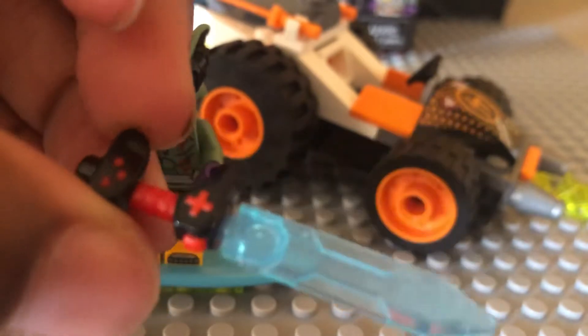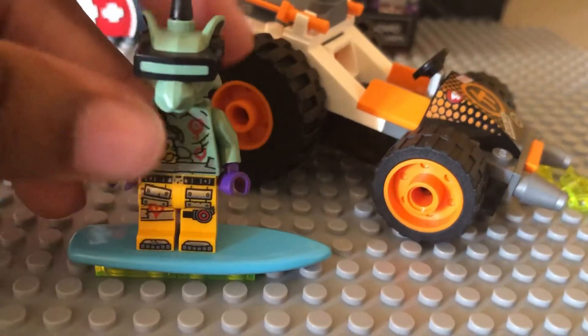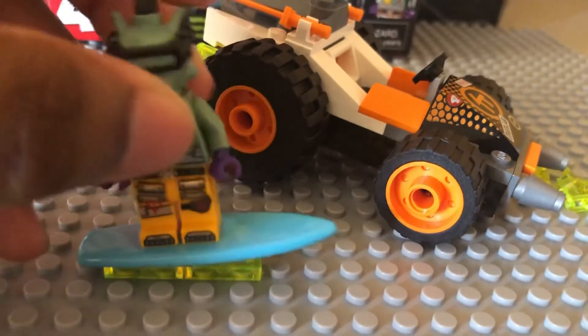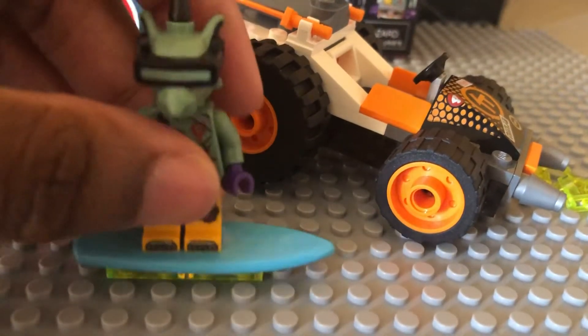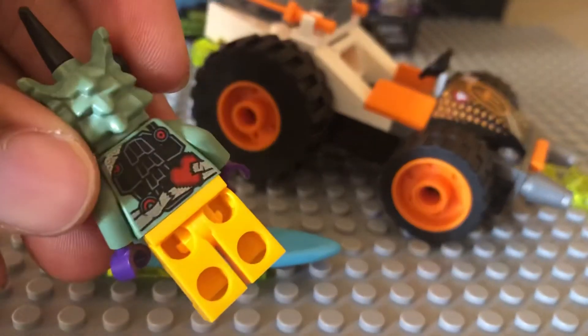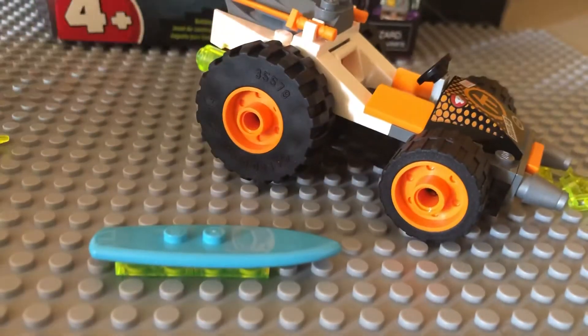Attached to it is basically a video game controller piece. You can see the torso detailing and his face — it's a molded face, similar to Richie but a different color. And you can see the back detailing and the heart right there. That's pretty much it for him.